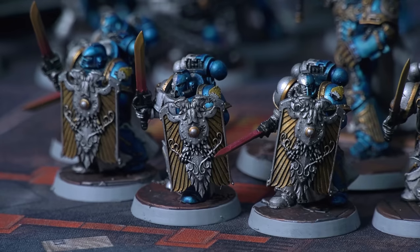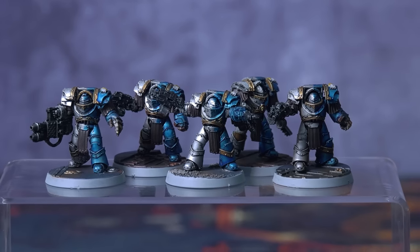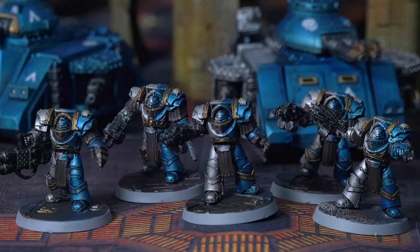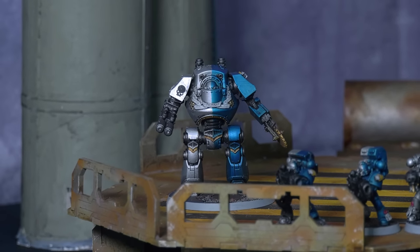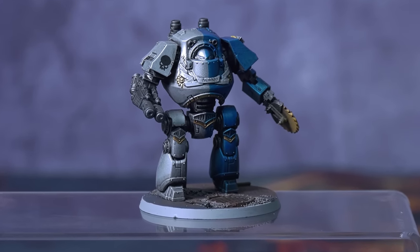These core units are then backed up by some boarding-themed elite squads. First, a Cataphractii terminator squad that I'd originally slated for a Horus Heresy army, but when 8th edition came out and heresy kind of stopped being a thing for me, they ended up at the bottom of the pile. These are the guys from the Battle of Calth set, so they came with a Contemptor Dreadnought — just the plastic Calth one — and he was missing an arm, so I replaced it with a buzzsaw from an old orc Killa Kan. All the better for cutting through spaceship bulkheads.